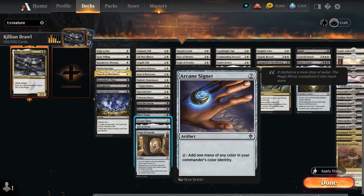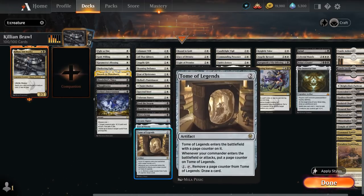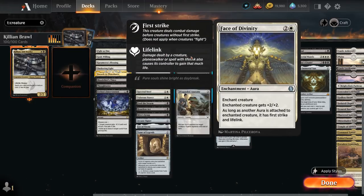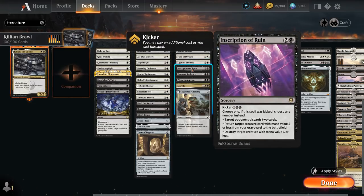Arcane Signet is useful for developing mana and then playing Killian once we have protection available. Eye of Vecna can draw extra cards at the cost of two life. Tome of Legends plays well with a cheap commander that can come into play and start attacking to accumulate extra card advantage. Bounding Gold is an enchantment aura that can act as removal and remove all activated abilities as well. Face of Divinity gives plus two plus two, and as long as the creature has another aura attached it also gains first strike and lifelink. Light of Promise is very synergistic, saying whenever we gain life we put that many plus-one plus-one counters on the creature. Inscription of Ruin is flexible with kicker.